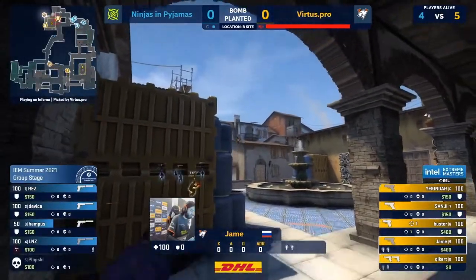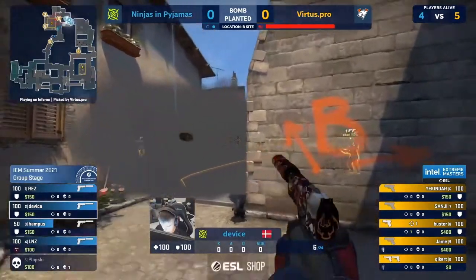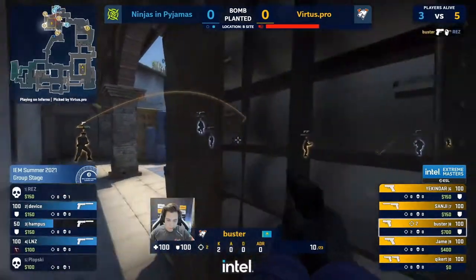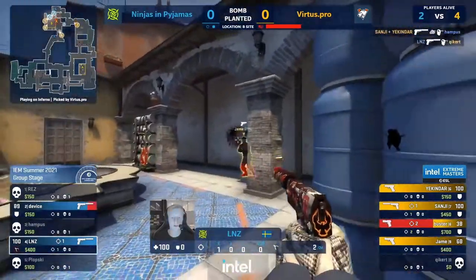At least assuming that those other two are going to rotate — they aren't even budging yet. They will start to make their way around. Even wrapping through CT spawn on Sanji — he's ripe to do some damage in a round like this. Nice kill from Buster, further taking away the likelihood of a retake here for NIP.